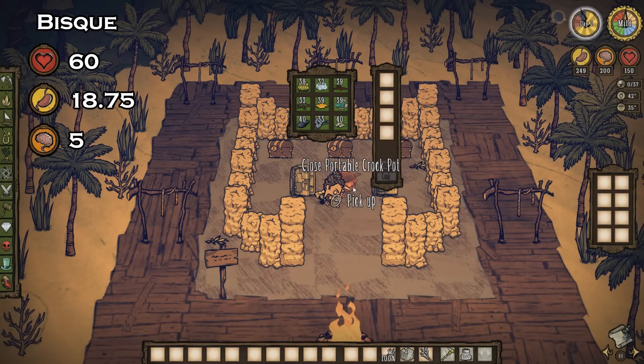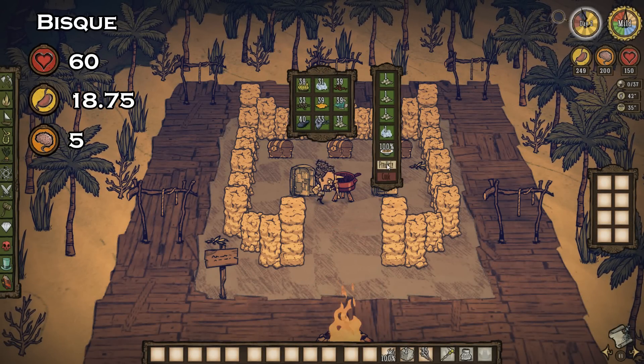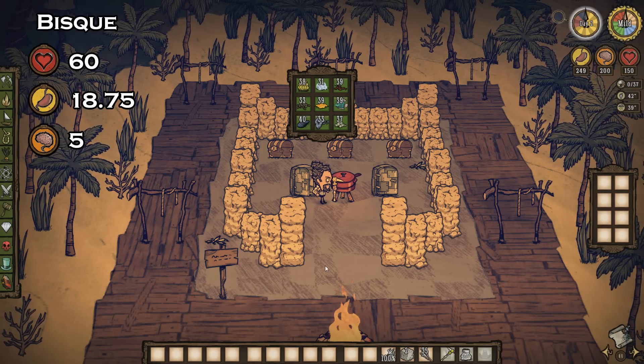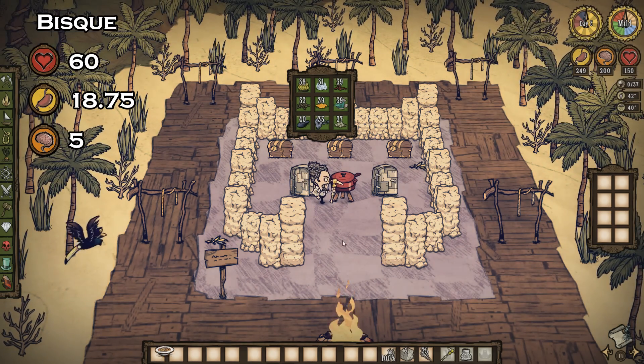This, on the other hand, is an awesome dish — easily one of the best items for healing. Have a surplus of limpets? Throw three limpets and a piece of ice into a crock pot and you're going to get a whopping 60 health, 18.75 hunger, and 5 sanity. This recipe is super easy to remember.